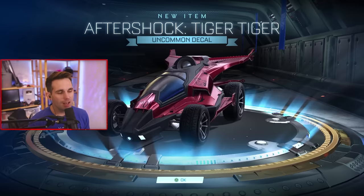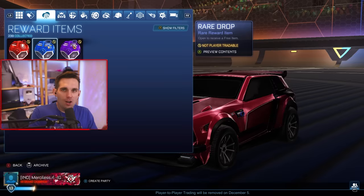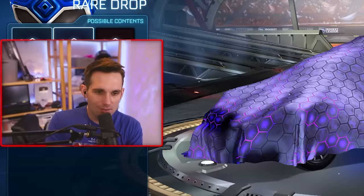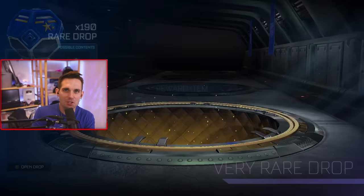The aftershock tiger tiger - the most irrelevant decal in the game. We are finally through with the uncommon drops. Galactic saved y'all - we got four or five aftershock tiger tigers, I'm not even joking.